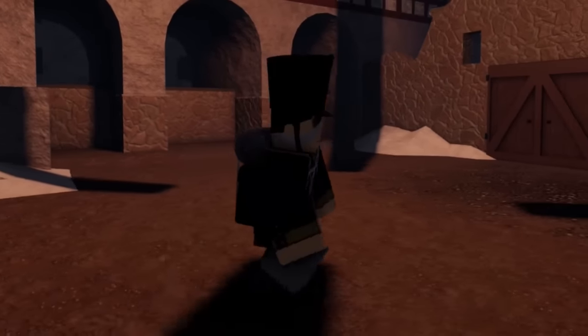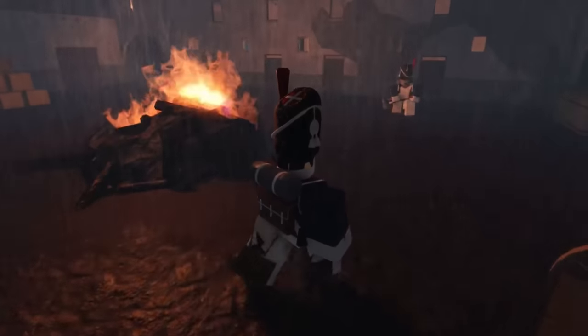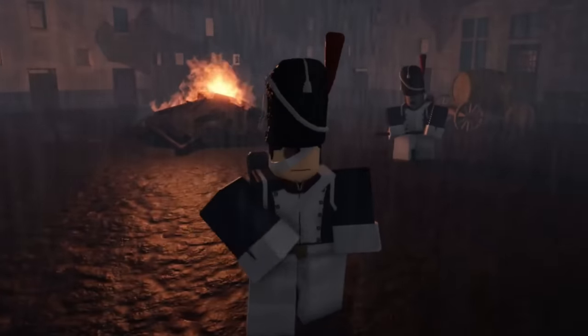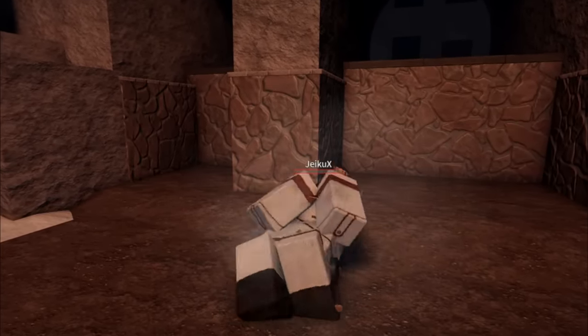There are new walking and injured animations. You can now walk like a Jojo Bizarre Adventure character, and your character will also show an injured animation whenever they take damage, grabbing at their chest and slightly bending over. Just like the infection skin color change, this will also help make players more visible to those who can provide healing.